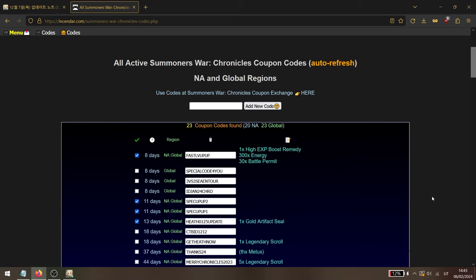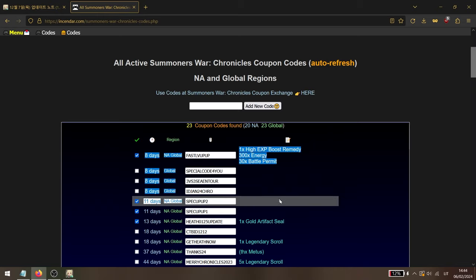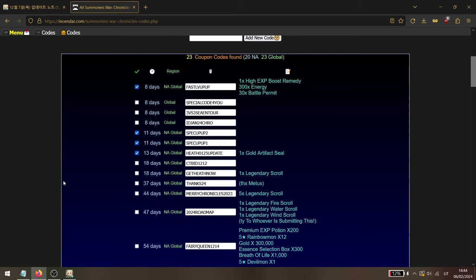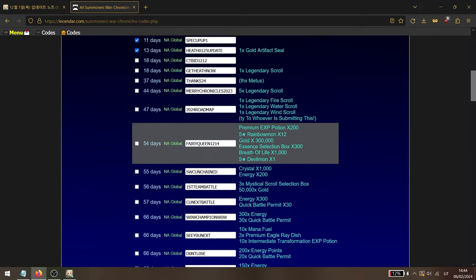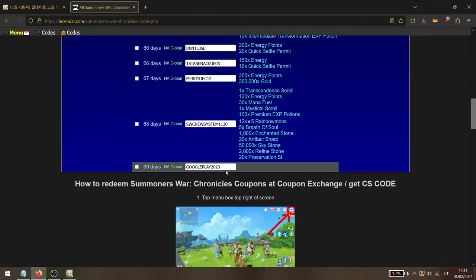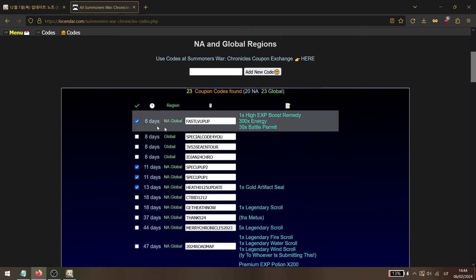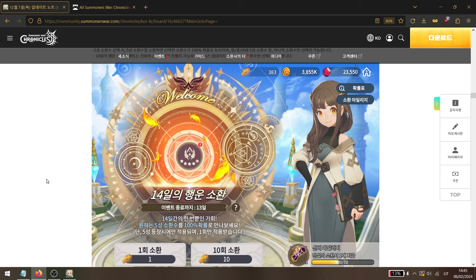Before you start playing, go through available coupon codes. They cycle frequently — weekly or every two weeks, lasting anywhere from a few weeks to months. I recommend checking at least the top 10 codes. I personally use incendar.com, which lists codes from the previous two to three months. The top ones will likely still work.